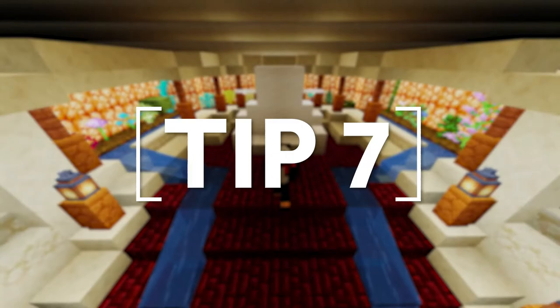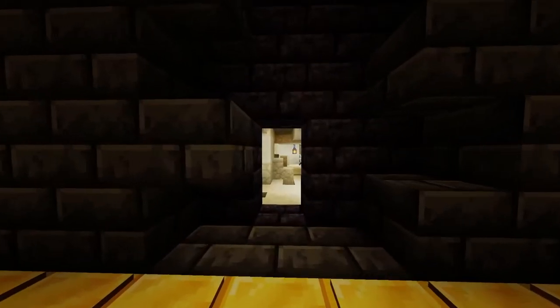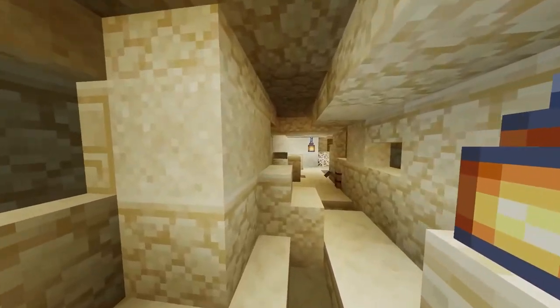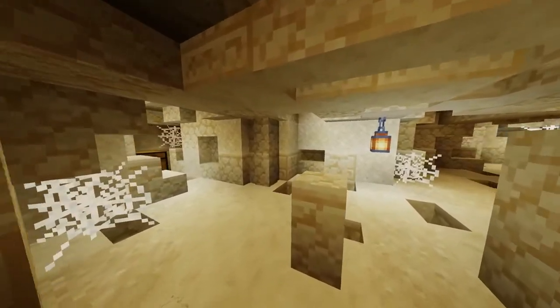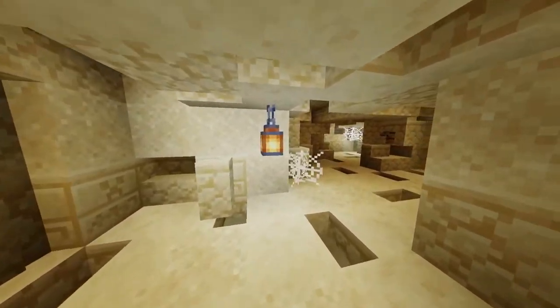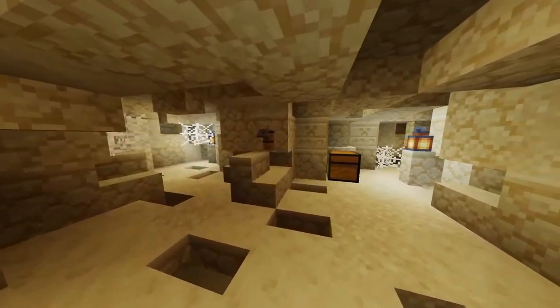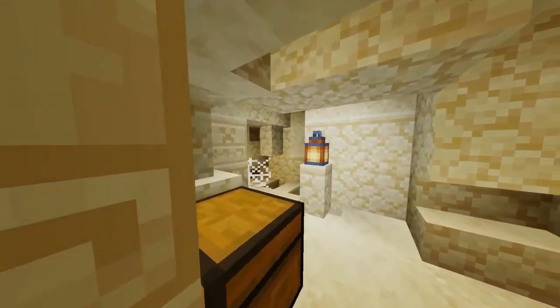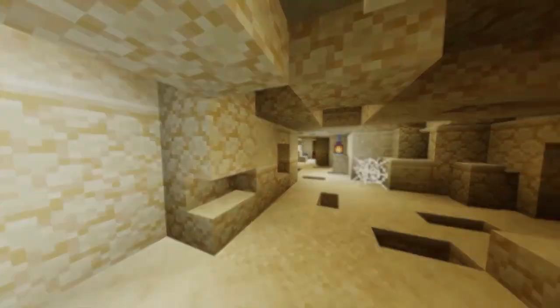Build in some secret rooms, narrow hallways, and most importantly traps. When people think of ancient Egyptian pyramids, they think of buried treasure, long lost artifacts, and barbaric booby traps. The same thing applies in Minecraft. Your pyramid should be more than a hollow triangle of sandstone. Throw in some secret passages, crumbling tunnels, deadly redstone booby traps, and elusive treasure rooms. You can get super creative with these and it really adds another level of creativity and depth into your build.